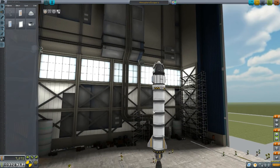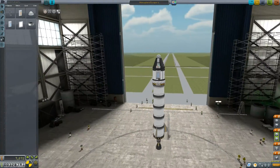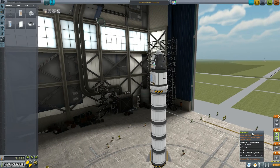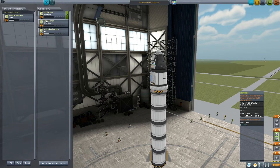Hey everybody, thank you so much for coming back. This is now episode 3 in my Kerbal Space Program 1.1 career mode playthrough. I hope you're enjoying it so far. This episode we are going to be hauling drogue chutes into flight above Kerbin. But the most exciting thing is we're going to be escaping the atmosphere. So we must choose our Kerbinaut who's going to do that.